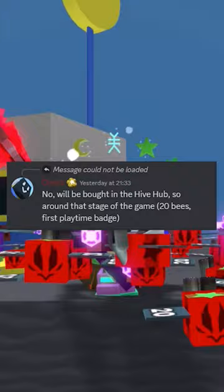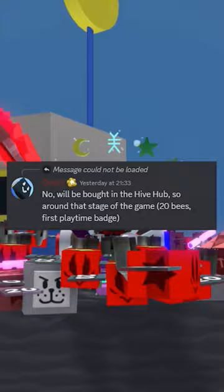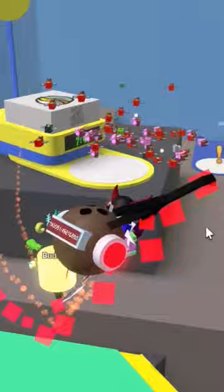Onnit actually mentions that it will be bought in the Hive Hub, so the trading area, and you need 20 bees and the first playtime badge to even unlock it and buy it. So this basically will be used to get other stickers, and it will be really easy to get.